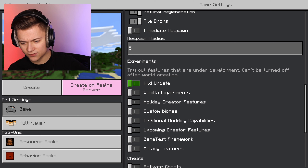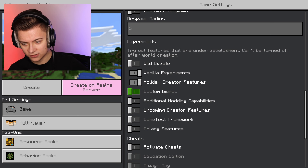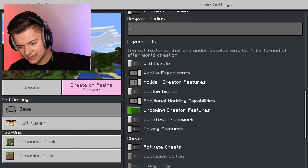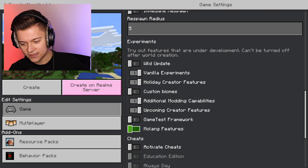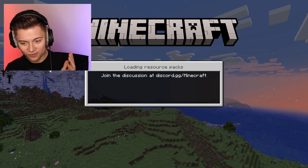We need to go to game settings and turn on some experimental features. I don't think we need all of them, but we do need a few - I'm just going to go ahead and enable them. You guys might not need that last one, but anyway we're going to drop into the game.